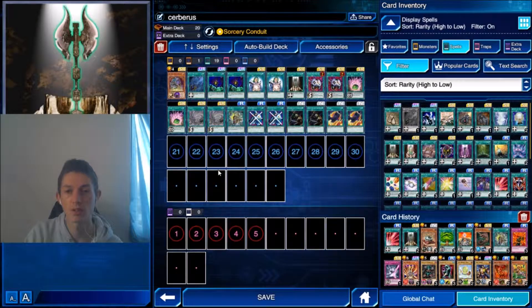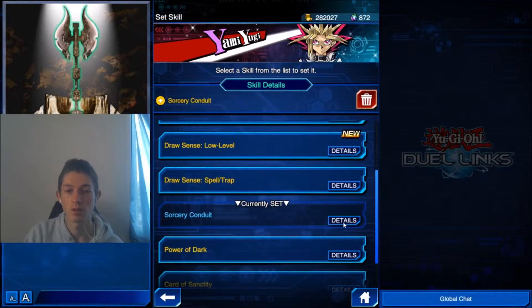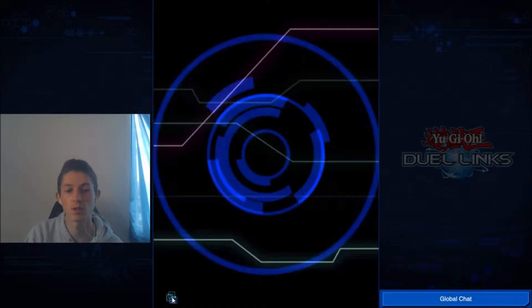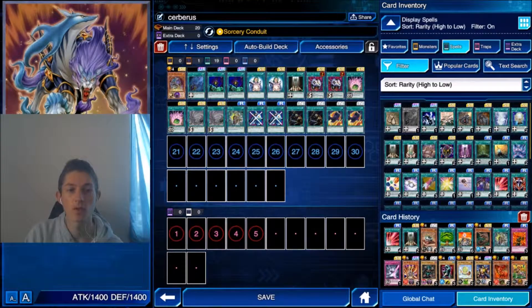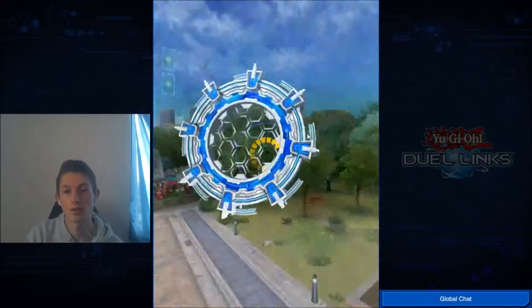Econs as a skill — in case you don't know what this does: it can be used each time your life points decrease by 1,000. During your draw phase, instead of conducting a normal draw, you draw a random spellcaster-type monster. Cerberus is a spellcaster, also a light monster, and low level. There are essentially 3 skills that help you draw this when you take 1,000 life points damage. So you can use this deck with multiple characters because it works with multiple skills.